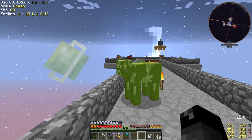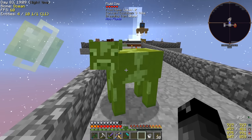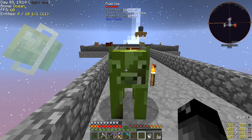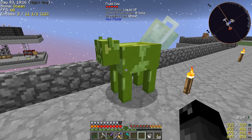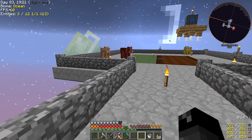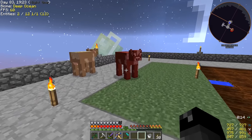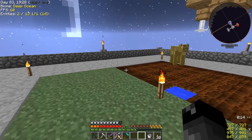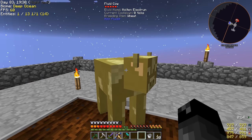In this mod pack, if you have two moo fluid cows of the same fluid, you can breed them together with wheat to make a baby cow of the same fluid. So we could get a lot of liquid XP if we start breeding those together. The other cows we have over here are destabilized redstone, molten constantan, and molten electrum — all of those are pretty good.